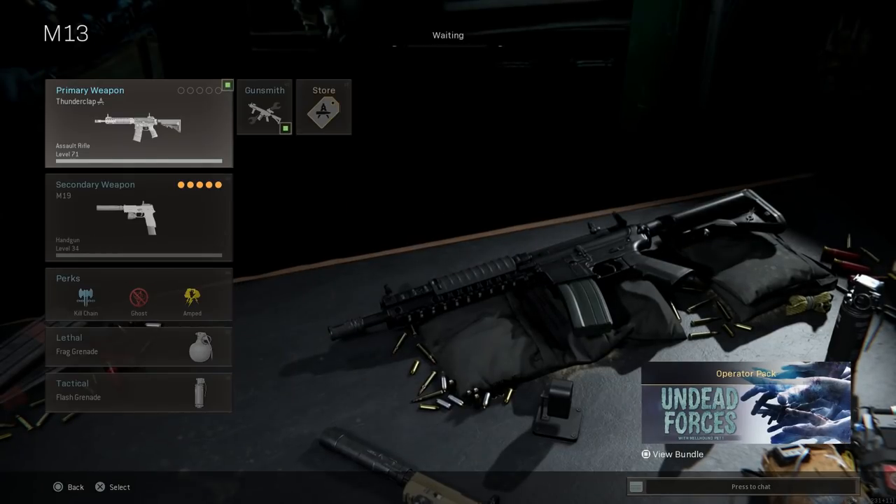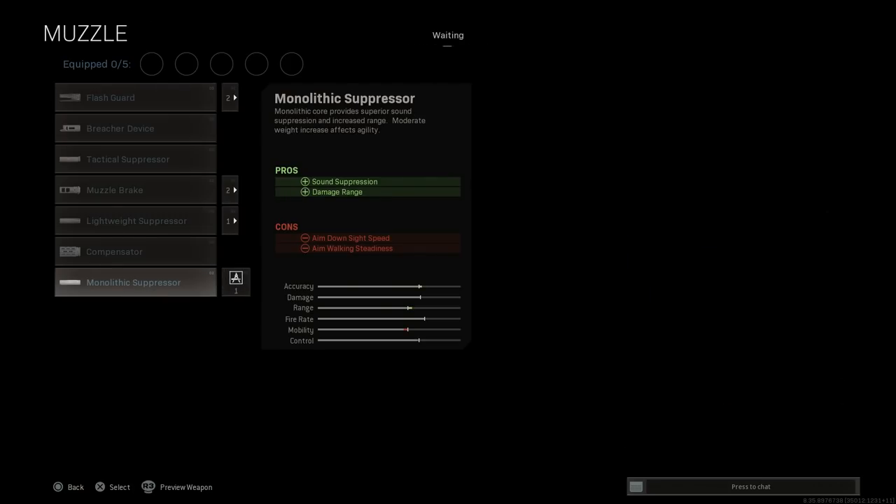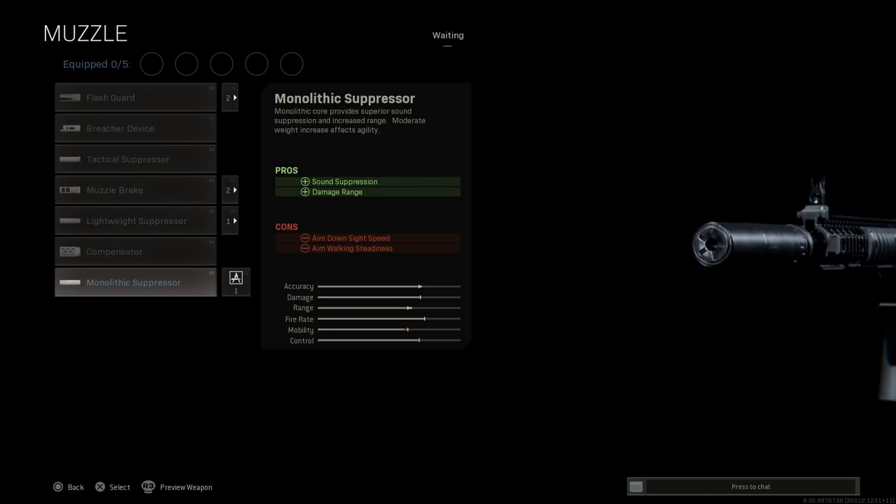We're going to use the Thunderclap blueprint. To match what's in the movie, he does have a suppressor on this weapon, so we're going to run the Monolithic Suppressor. It doesn't look to be a tactical suppressor in the movie. Very hard to get good stills from it because there's constant non-stop action. The Monolithic Suppressor gives sound suppression and damage at range, and will also keep you off the mini-map in Warzone.